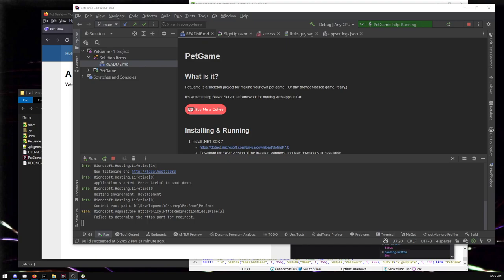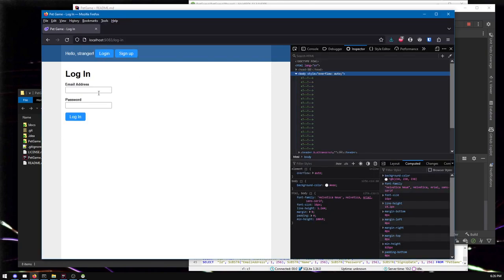Hello internet. I had an idea with this pet game thing. So if you haven't seen the previous video, I've made this super skeleton basic pet game — quote unquote — because it has almost nothing in it. You can sign up, log in, have a pet, feed it to give it energy, and go exploring which does random stuff. But it does nothing else. That is it.